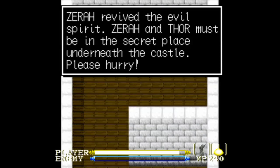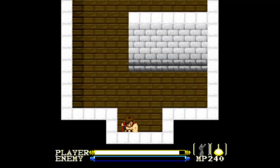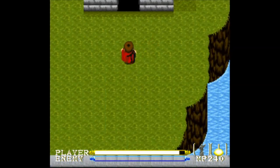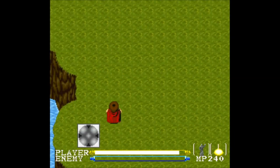Hello, random dude I've never met. Zara revived the evil spirits - Zara and Thor must be in the secret place beneath the castle. Please hurry! On the south of the stairs there is an entrance to go back to the castle. Please be careful. So I can go back to the castle. I like how I jump from the clouds and fall from the sky and I'm just like, I'm fine.